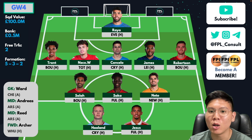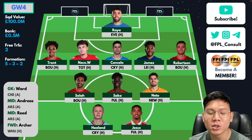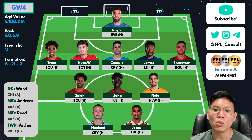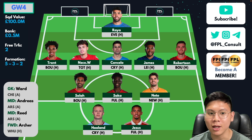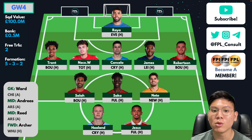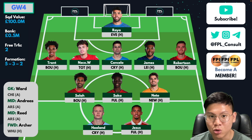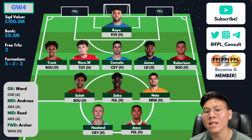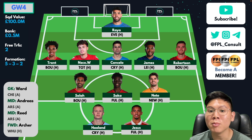Without any changes, my team lines up in a 5-3-2 for game week 4. I have two free transfers and 0.5 million in the bank. Looking at the fixtures, they're pretty good all around, but the only problem I see is that Neko Williams plays Tottenham at home and the next couple of games look tough for him. I'd probably have to rotate either Neko Williams or Andreas, and I don't like the idea of having either of those cheap options in my starting 11.